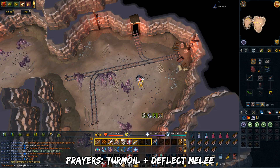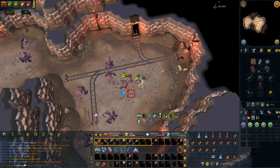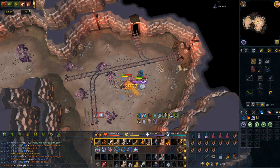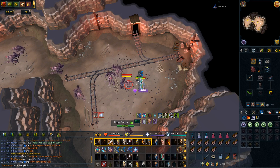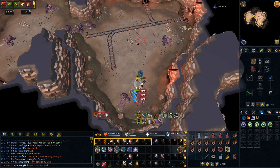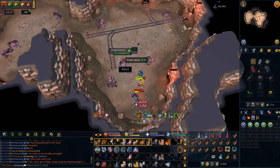Let's get into the strategy. Pray Turmoil and Deflect Melee. Follow my ability bar rotation for regular revolution. For thresholds, prioritize Destroy, Assault, Slaughter, and finally Blood Tendrils. Devotion is extremely helpful here, especially if you're struggling to survive. Berserk can help a lot with DPS, especially if you're using Replenishment Potions so you can get to thresholds faster, but this can be extremely dangerous if you're new.